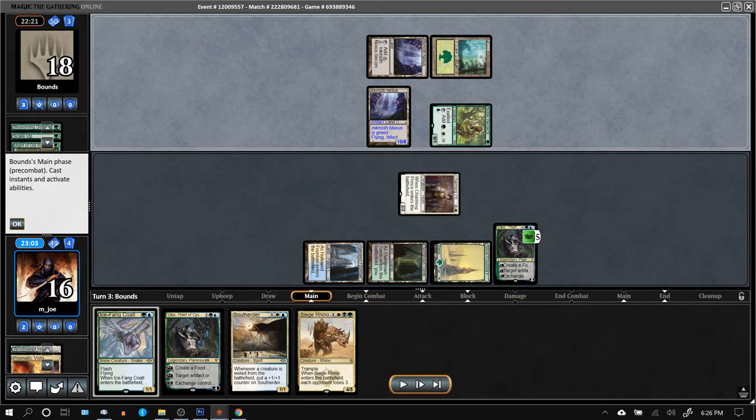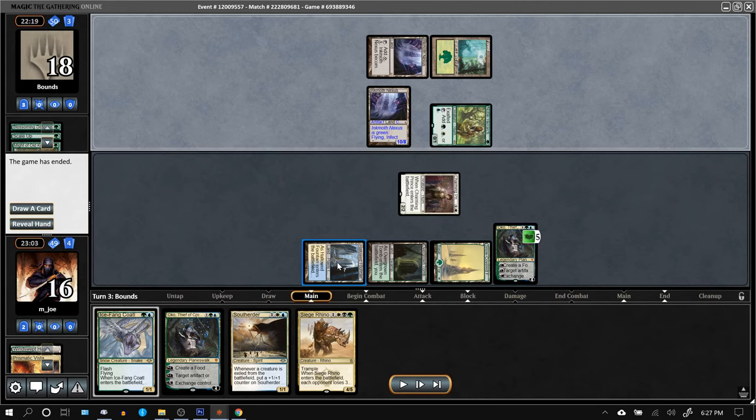Sometimes you lose on turn three. Our deck is not one that can win on turn three, but we have lots of ways to interact with these kinds of decks — Oko being one of them. Unfortunately the opponent had the draw that just dodges all of our sorcery-speed stuff, and we didn't draw our Path or Assassin's Trophy.